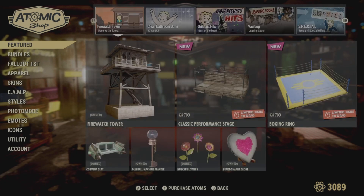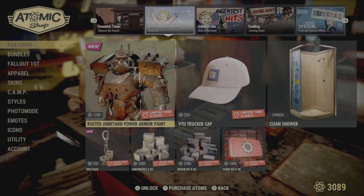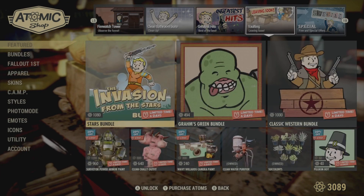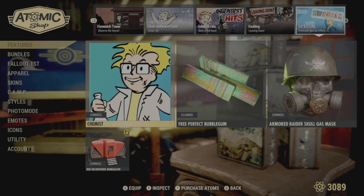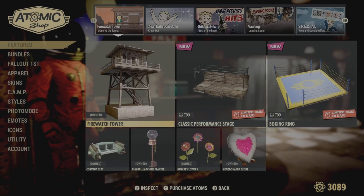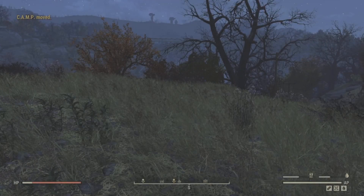Hi guys, PJ here. Today we finally have something in the Atom store that myself and Jax thought was worth buying. We're doing a little showcase of the new — well, it's like a firewatch tower, a lookout tower — reminds me of the game Firewatch. Anyway, it's a short stubby lookout tower in the Atom store, it's 700 Atoms, so we've purchased it and thought we'd plonk it down and see what you think of it.